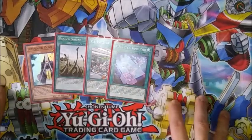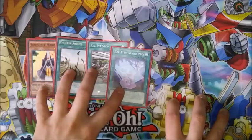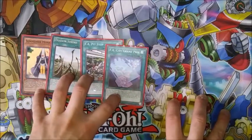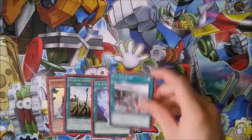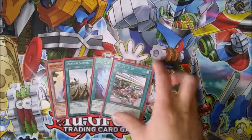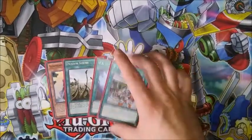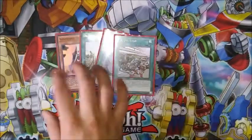Hey, what's going on guys? Today we're talking about a four-card combo in FAs. It's going to net you an Omega and a Maguska. You're going to need: Summoner Monk, Dragon Shrine, any FA field spell (there are three of them), and any spell card in the game. I just happen to have City Grand Prix and Pit Stop.